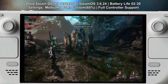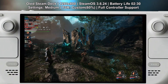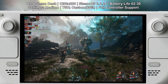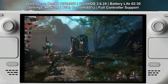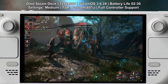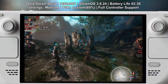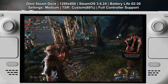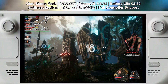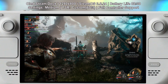So, Clair Obscur: Expedition 33 — is it worth playing on the Steam Deck? I think absolutely. With the right settings and a little bit of tweaking you can definitely enjoy this game on the Steam Deck. The game has a very intriguing story, the voice acting and overall acting is excellent, combat is fresh and reactive even for a turn-based system, and visually it's very stylish even if a bit inconsistent depending on the graphical settings you choose. As long as you're comfortable tweaking a few graphic options, this one is definitely playable and enjoyable on the Steam Deck, and I imagine future patches will only improve performance.